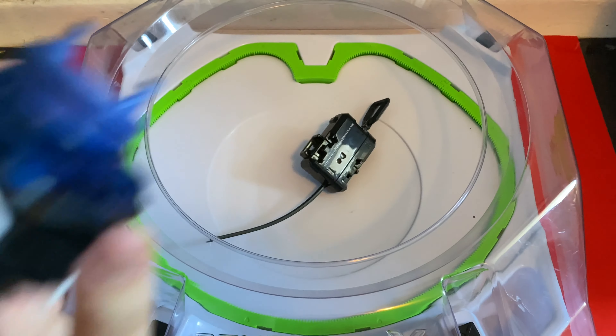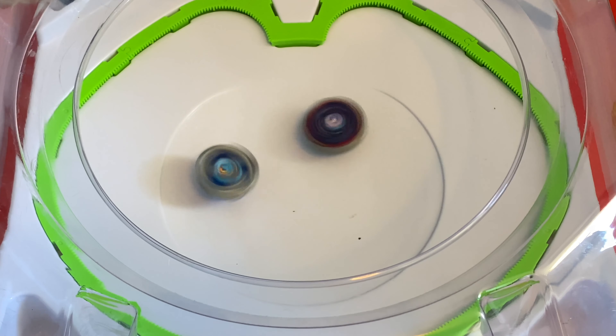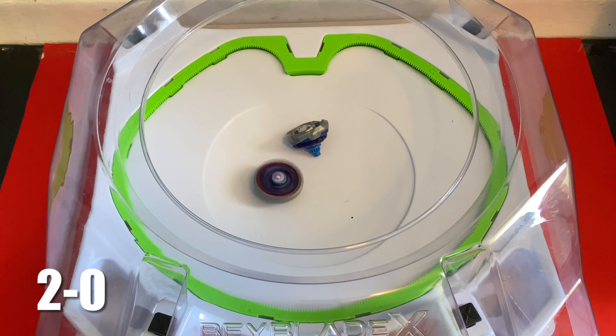Some good attacks from Drawn Sword so far — Pegasus is just chilling. The Final Drive just activated. Unfortunately for Drawn Sword, there's not much stamina left and Pegasus takes the first point. One more extreme dash but Pegasus just activated its Final Drive and outspin Drawn Sword.